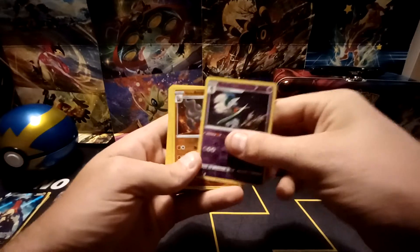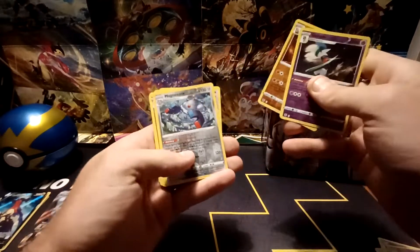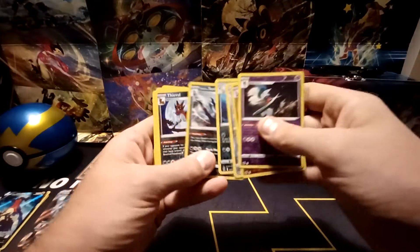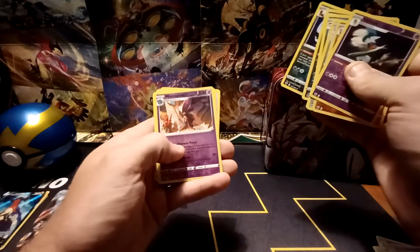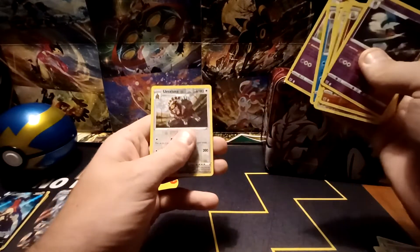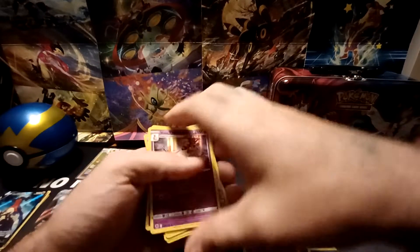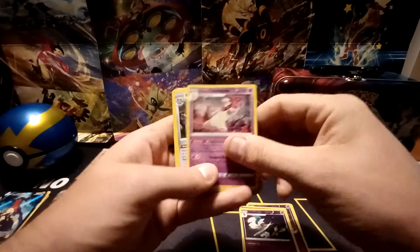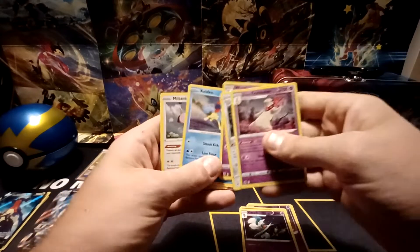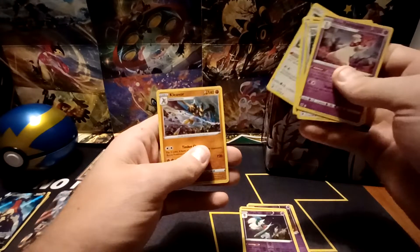For rare Reverse Hollows: Gallade, Hisuian Arcanine, Magnezone, Hisuian Overquill, Hisuian Samurott, Thievul, Mismagius, Mamoswine, Togekiss, and Ursaluna. Rare Hollows: Hisuian Typhlosion, Magnezone, Weirdeer, Keldeo, Miltank, and Cleavor.